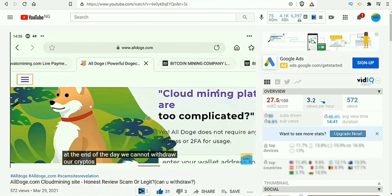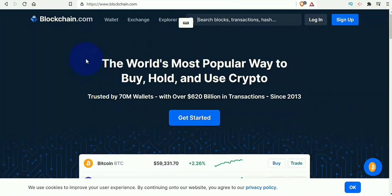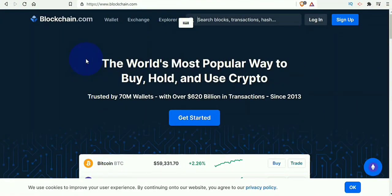So right here this is blockchain.com, and we're going to be using blockchain.com to mine six bitcoin for free. I'm going to share everything with you guys. Just stick right to the end and watch exactly what I'm going to be doing.